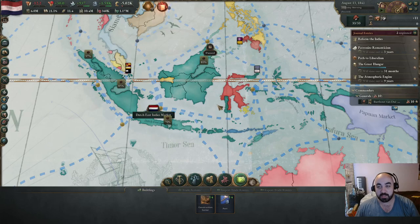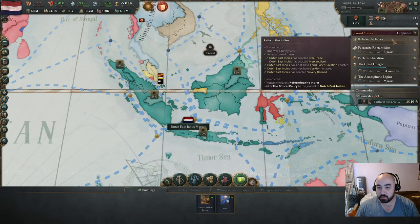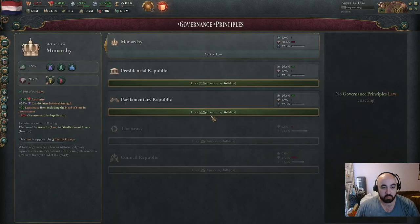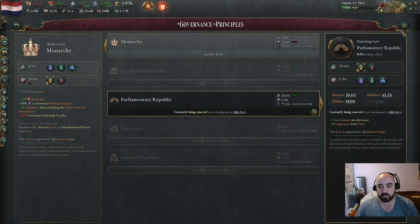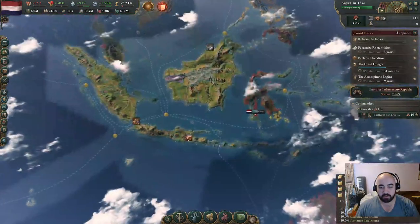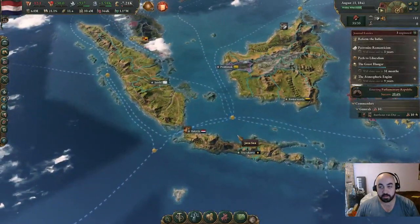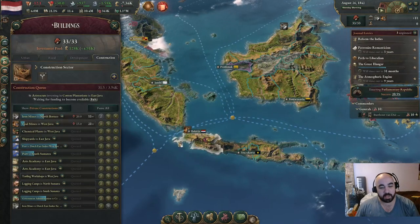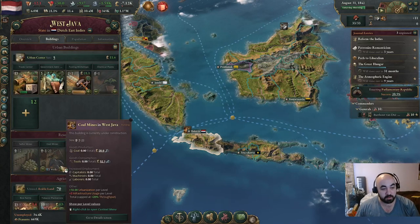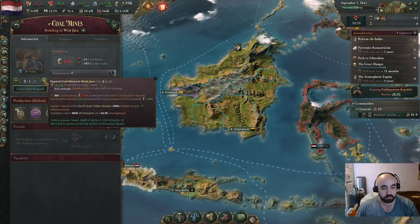Per capita taxation is going to be nice. We are pretty close to reforming the Indies - we just have to improve GDP, which is the name of the game. Let's try and get on Parliamentary Republic now, which should be pretty easy. The intelligentsia is very happy with us. If we can't get these things to even fully employ - we're having an easy time getting employment at the capital, so maybe we just need to push the coal mines more in the capital in order to get this thing.